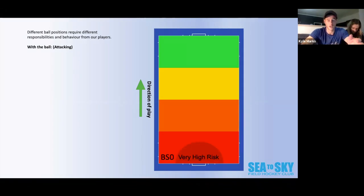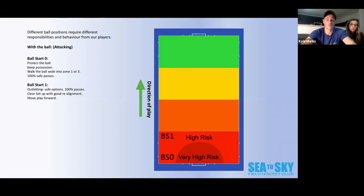So to summarize: ball start nought has very high risk — take as little risk as possible, protect the ball, keep possession, walk the ball into zone one or three, and make 100% safe passes. Ball start one is where a lot of the outletting happens. Defenders, you'll find yourselves here often. We want good realignment so it's easy for players to pass, and we want to accelerate play to move the ball forward, out of high risk zones and into medium risk areas.